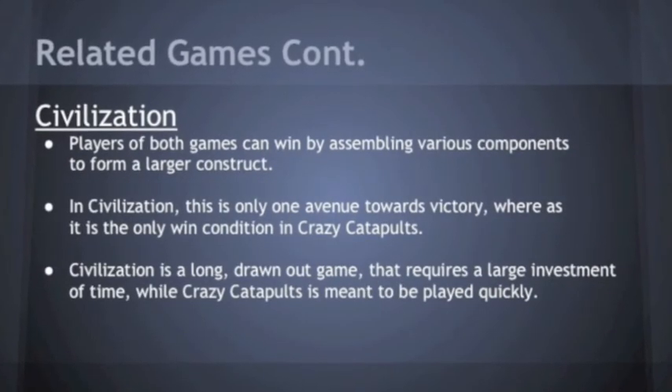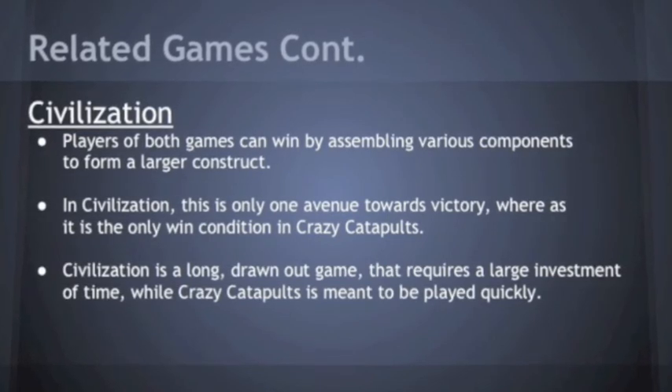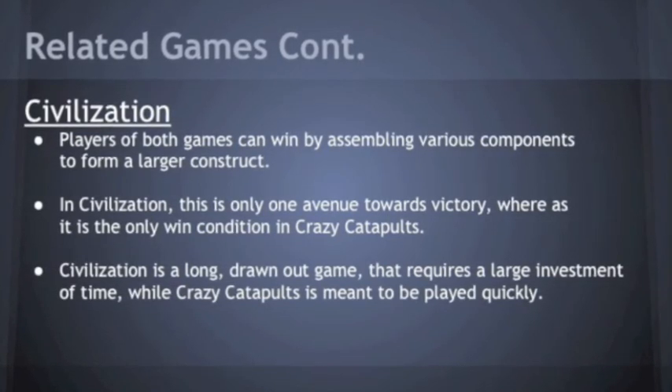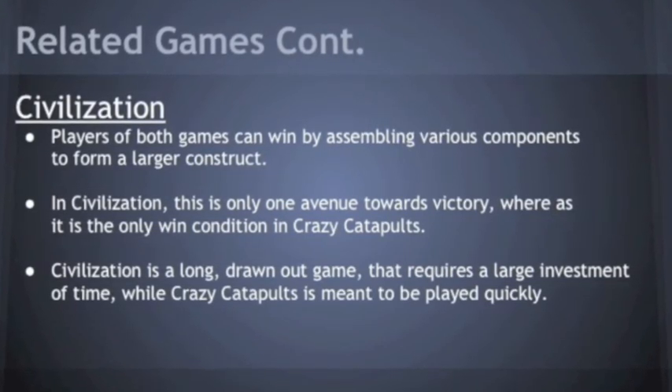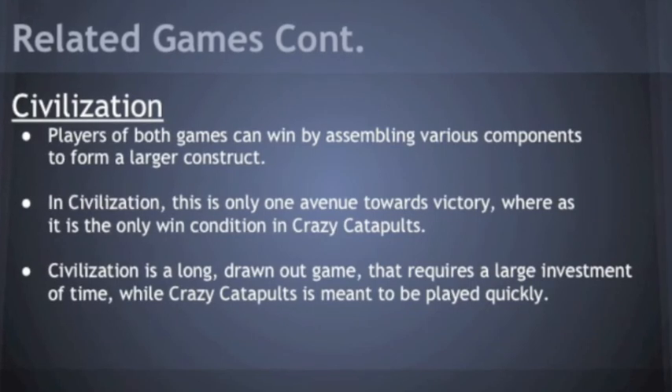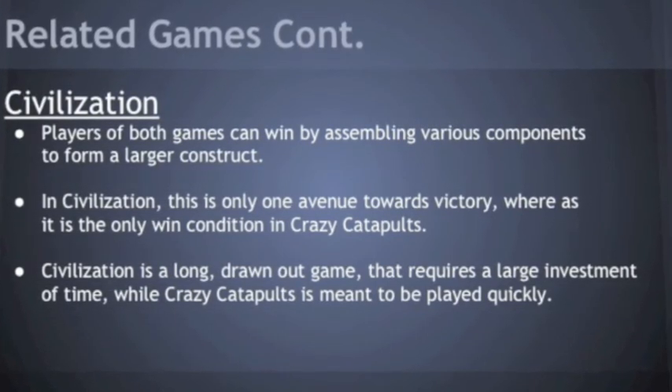Civilization shares a connection to Crazy Catapults as well. In both games, players may win by assembling pieces into a larger construct. This is only one way to win in Civilization, though, while it is the only win condition in Crazy Catapults. Another difference between these two games comes in their lengths. Crazy Catapults was designed to be relatively short, while Civilization is a much longer, more drawn-out game.